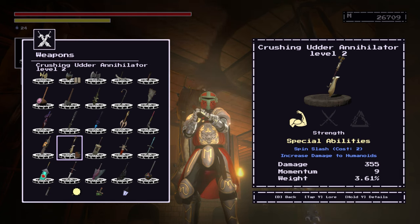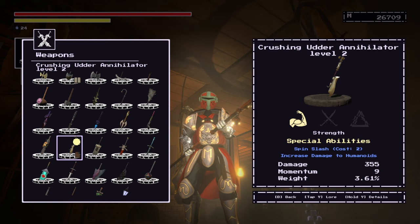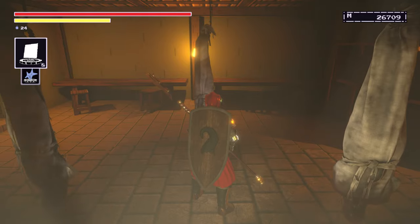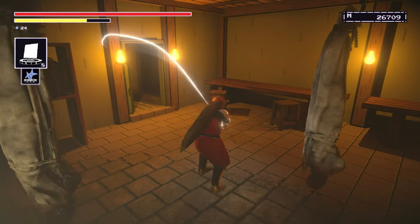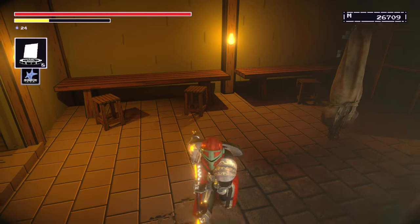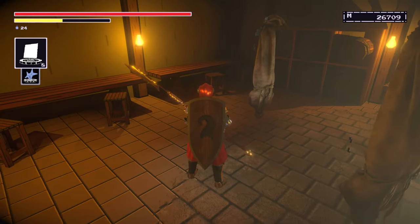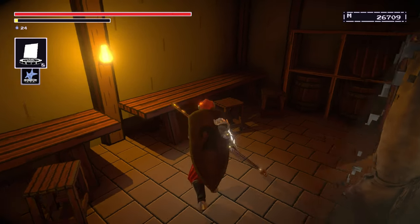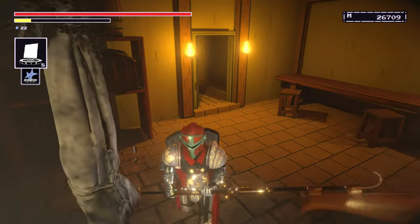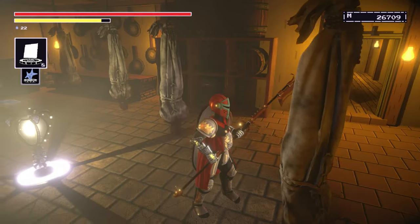The Utter Annihilator is another good one. I did level a few of these up. This one has a cool moveset — let me show you that real quick. It's kind of a pokey weapon but it's got some sweeping attacks, which are cool. Charged R2 — sweeping attack right there. And that is the special right there.